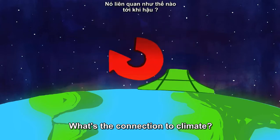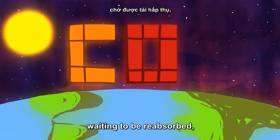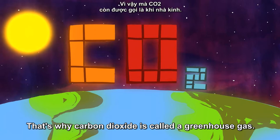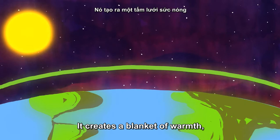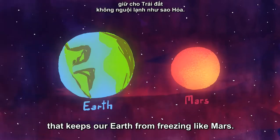What's the connection to climate? Well, when that carbon dioxide is in the air waiting to be reabsorbed, it traps a portion of the sun's heat which would otherwise escape to space. That's why carbon dioxide is called a greenhouse gas. It creates a blanket of warmth, known as the greenhouse effect, that keeps our Earth from freezing like Mars.